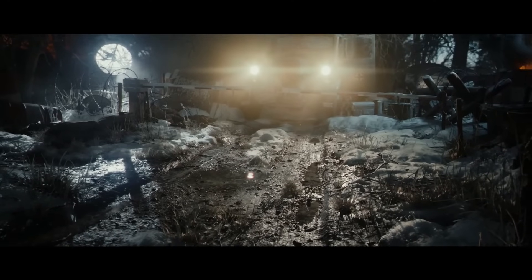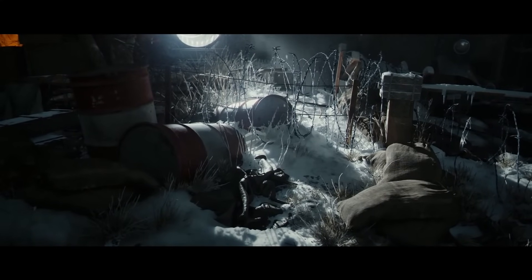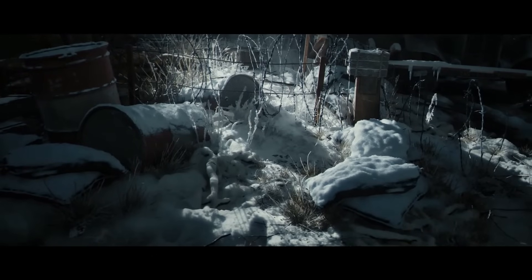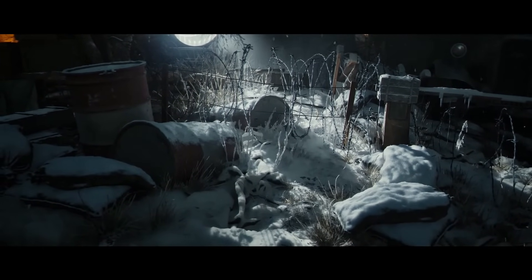As you can see, the Nanite view shows how extremely detailed and dense the geometry is, allowing for ultra-realistic environments which was not feasible before. Another feature of Nanite Tessellation that they showcase is adding snow to all the props in the world. The Nanite displacement allows for actual geometry on top of these meshes, which adds a realistic snow buildup to any of the actors in the world.